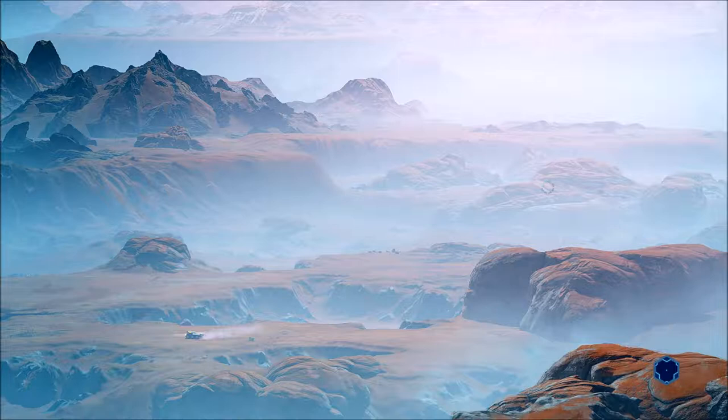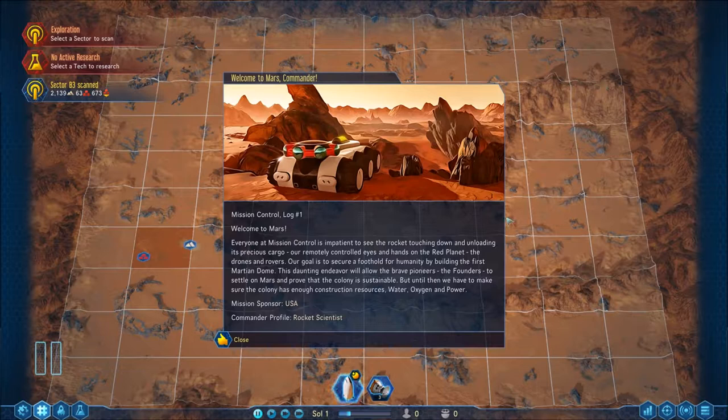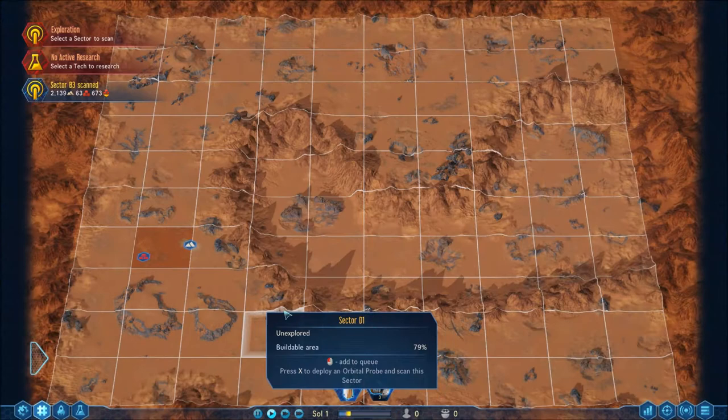Oh, I'm so glad this game is out — I've been waiting so long. Welcome to Mars! Mission Control is impatient to see the rocket touching down and unloading its cargo — remotely controlled drones and rovers on the red planet. Our goal is to secure a foothold for humanity by building the first Martian dome, allowing the founders to settle and prove the colony is sustainable. We need construction resources, water, oxygen, and power. Sponsored by America, commander profile: Rocket Scientist. Let's get going.